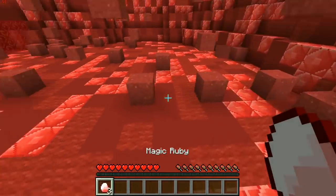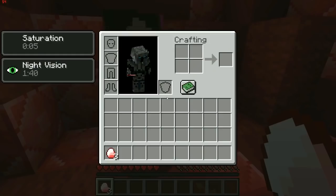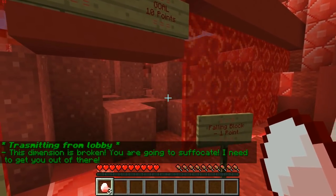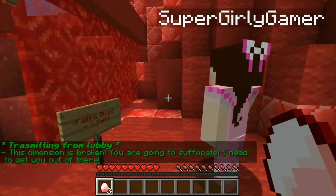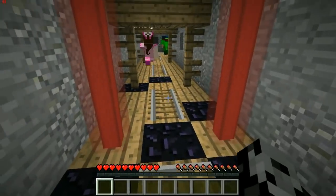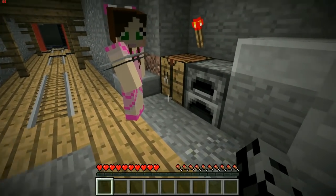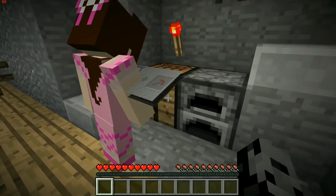Yes, I did it! And I got two ruby sticks and I got three magic rubies. Amazing work! Do we just go back in? 'Oh this dimension is broken, you are going to suffocate — I need to get you out of there!' Welcome back! So do you have everything? I have nothing — everything. I'm gonna craft this time. Let's check out the recipe — we have to make an amazing ruby pickaxe. This could be the one!